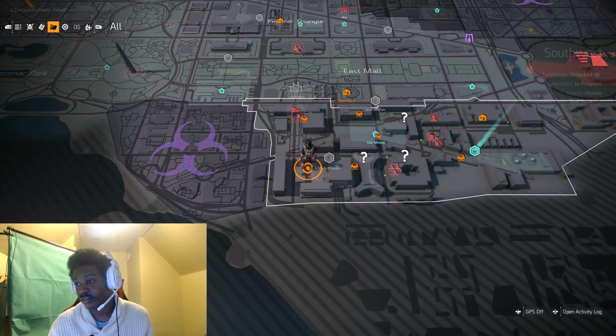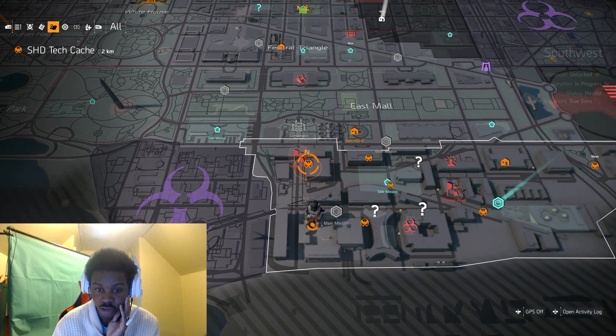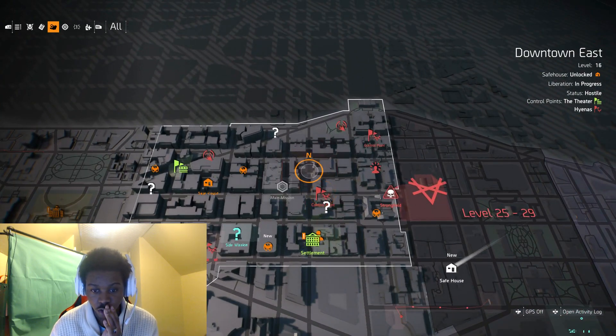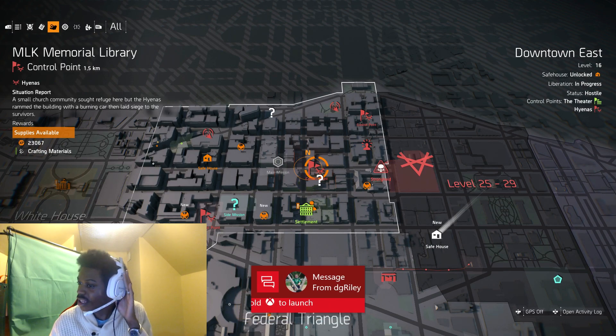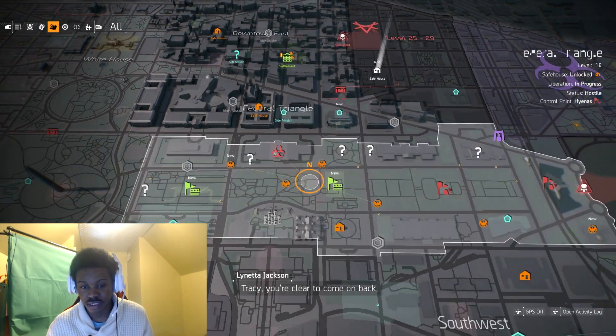First thing: you all want to hit control points. Anywhere on the map — right here, control point, the flag, control points all the way over the map — because your loot drop does not depend on the area you are in. If you're level 18, your loot's gonna drop at level 18, so even if you're in level 5 areas, it works.